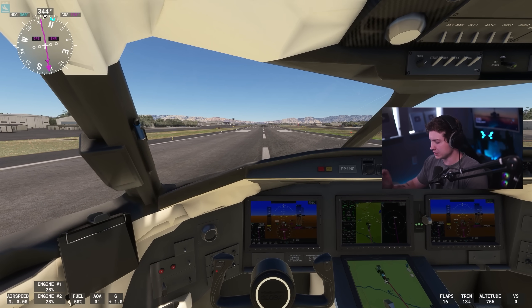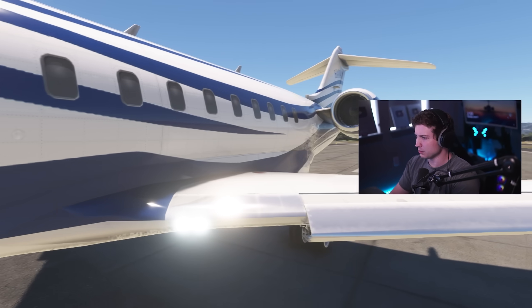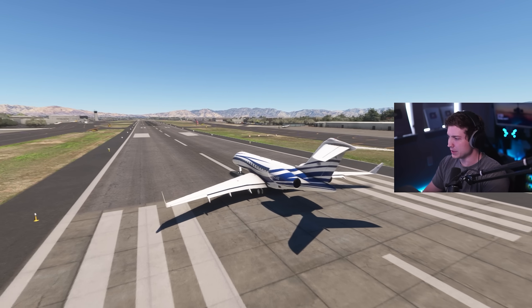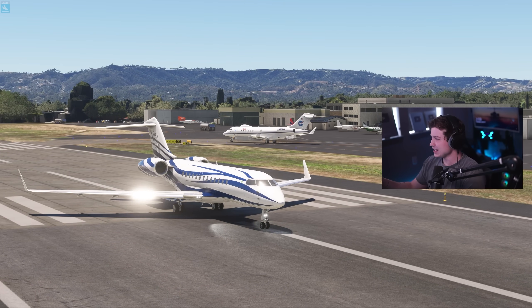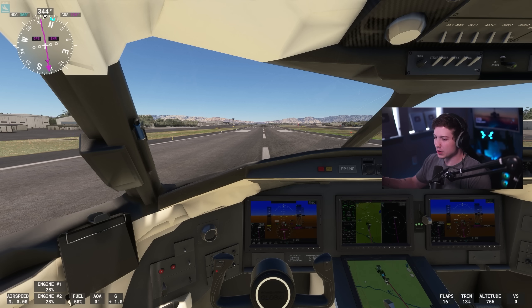We'll take a look at the textures, give it a short little flight and some final thoughts on each one, and then we'll go on to the next. The exterior textures are kind of subpar, but from a distance it does look really good. Behind me there's also another plane — it's called the E-something. Anyway, this comes with two planes; we're going to look at the Global 6000 today. Let's go ahead and take off here.